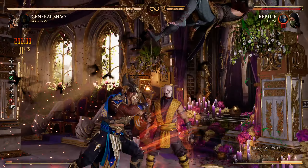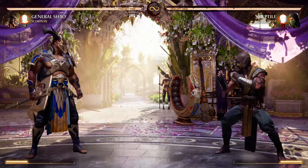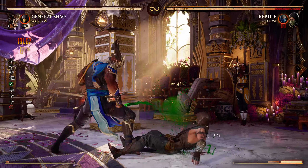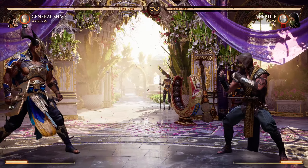Solid 32–33 percent, pretty good. The only low this guy has is part of a 50-50 — low or overhead. You can also start with the overhead, but this one doesn't combo into anything unless you risk it.